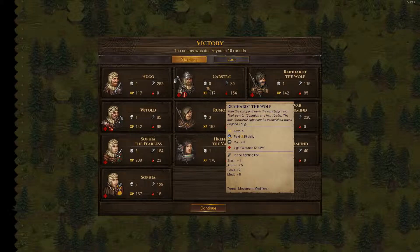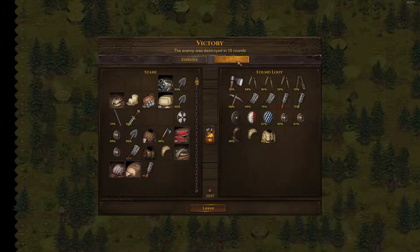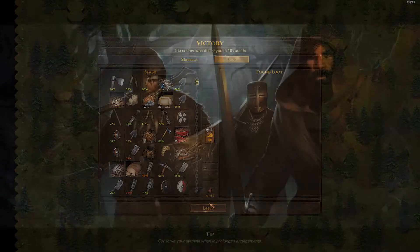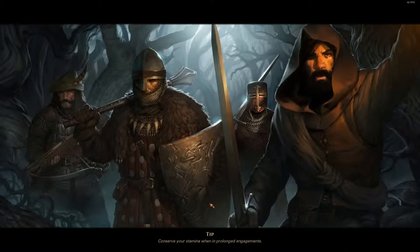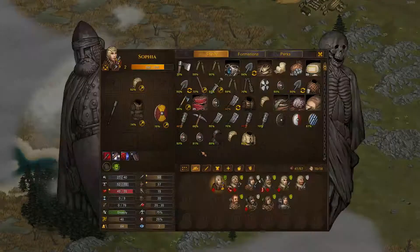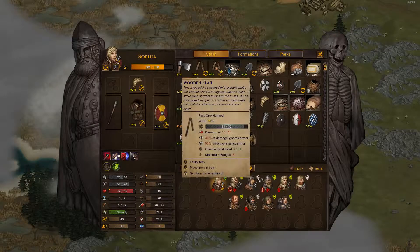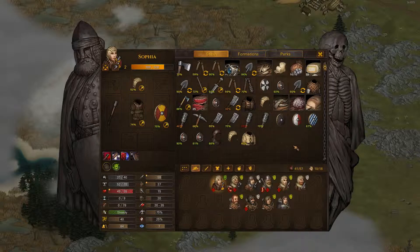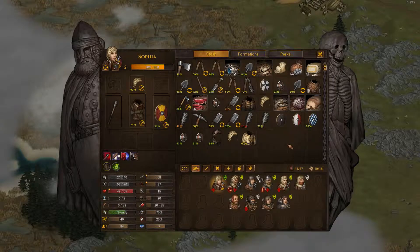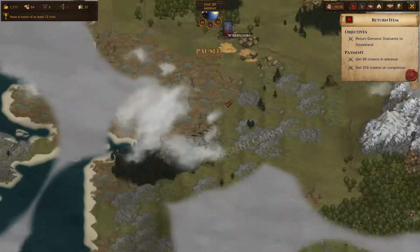Karsten picked up a nasty injury. Reinhardt got beat up. Witold picked up an injury. We got a bunch of stuff, which we're mostly going to scrap for tools. Actually, some pretty decent gear out of that — I definitely don't want to scrap the shields. Just definitely scrap the sticks on a rope. Nobody leveled up. We'll mark all these for scrapping and keep the reinforced flail. I should definitely have someone with a flail — that would be a good thing to have. I don't know who though; it'd have to be someone with really good fatigue.